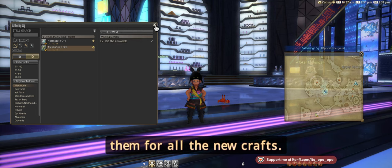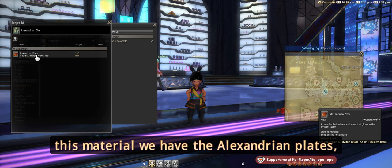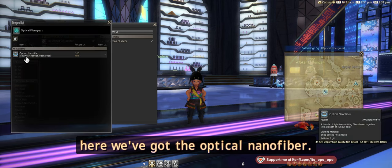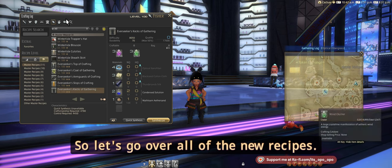Why do you want to gather these? These nodes are pretty important — you're going to be needing them for all the new crafts. If we look here and search recipes using this material, we have the Alexandrian plates, which are very important, and in the fiberglass we've got the optical nano fiber. So let's go over all of the new recipes.